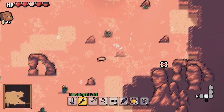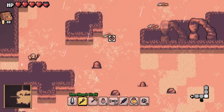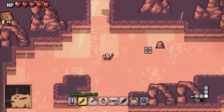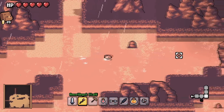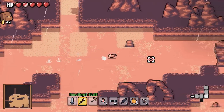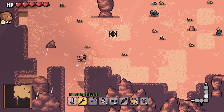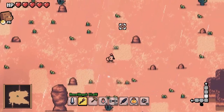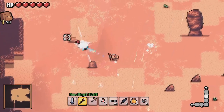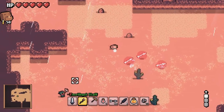One thing that has changed recently is the dodge roll. It basically works more like Enter the Gungeon's dodge roll now. You have an initial invincibility window at the top of the roll, giving you three invincibility frames — otherwise you will probably take a lot of damage that you don't want to take.